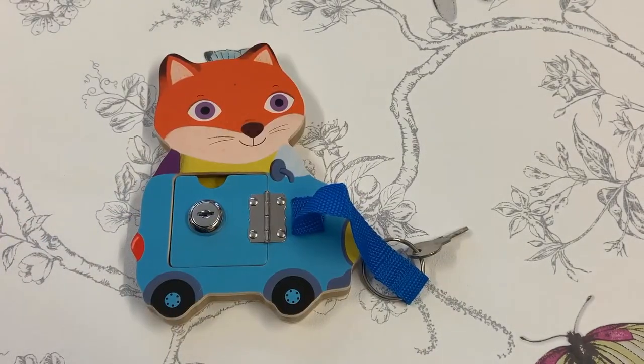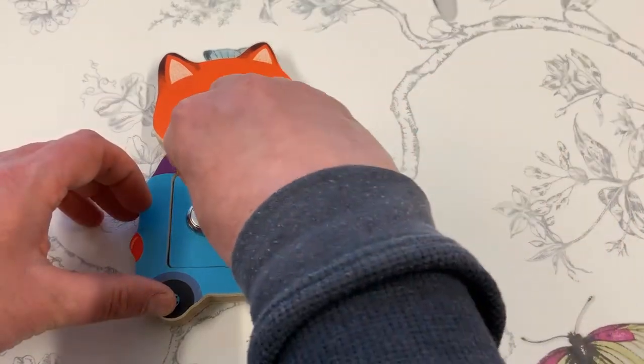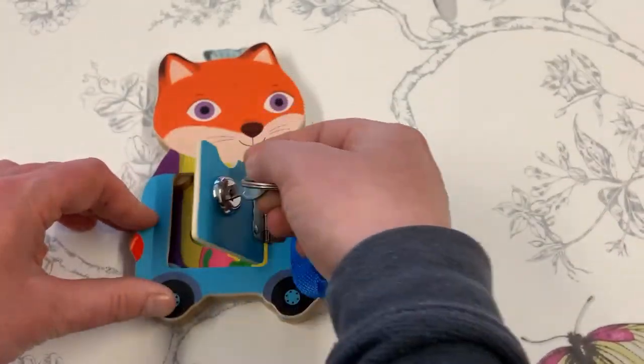Next we have a lock which again won't open. We need to insert the key and turn the lock to reveal the picture.